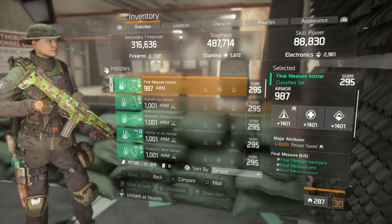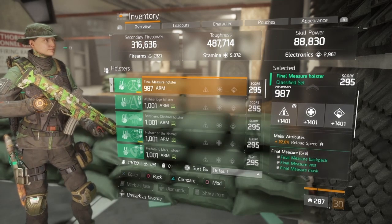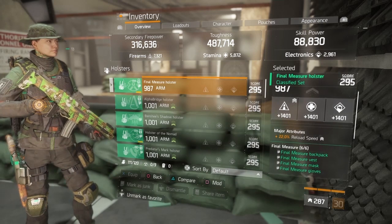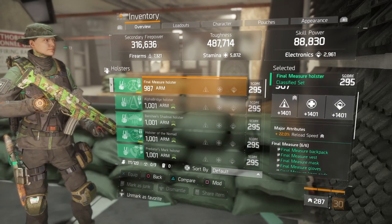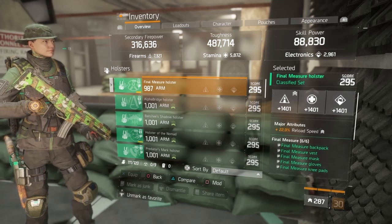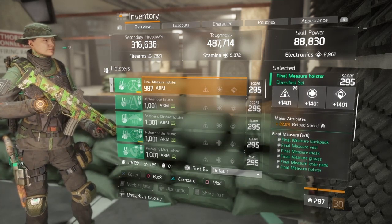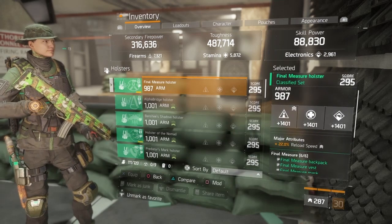Holster — reload speed. I love reload speed, I love to reload fast and get back into a fight. You could put anything you want there — skill haste, crit chance. Crit chance would be better for this build because you do a little bit more damage, but it's your preference. I like reload speed to get back into a fight and just keep it going.